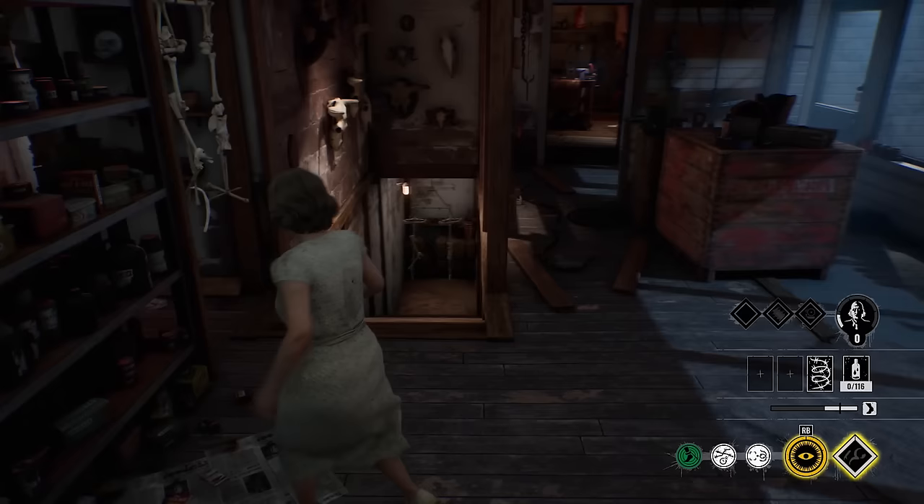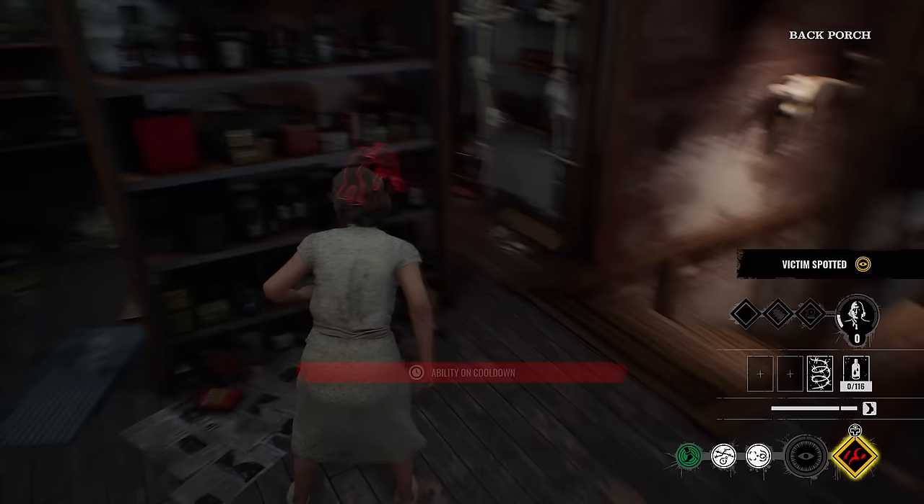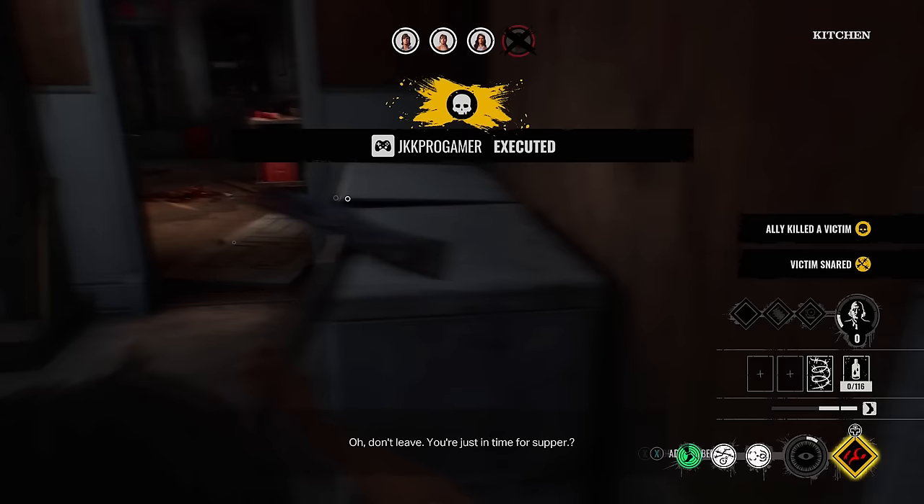Let's use the ability again just to see where one of them is. Leland's there — they're all coming out, it's literally mayhem now. I can't get down there quick enough, they all came out at once. There we go — straight into a trap. Nice. Double whammy! Leland's wasted his ability, I'll take it.